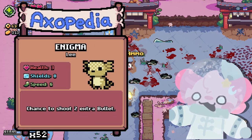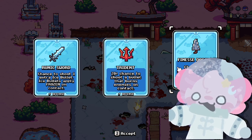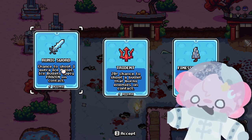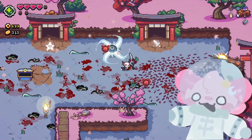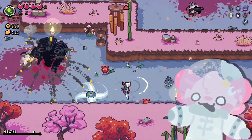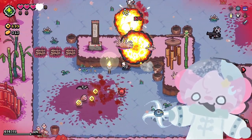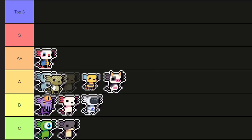We don't know the exact chances to shoot two extra bullets, but if you guess it's 10%, that's like plus 20% damage overall, so England's actually pretty good. It has base default stats but the trait makes it pretty good, especially for mini bosses like Fang where it can help you out when you're in need. I'll put it in A tier.